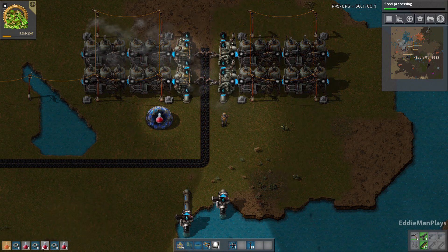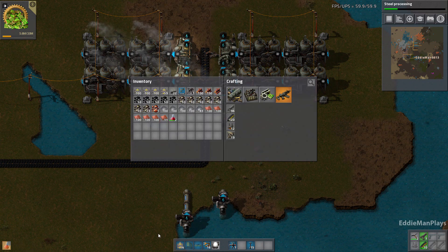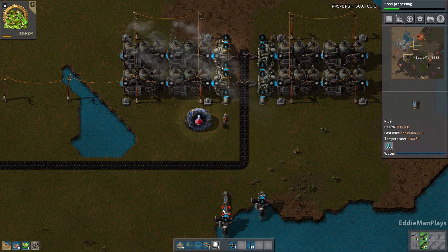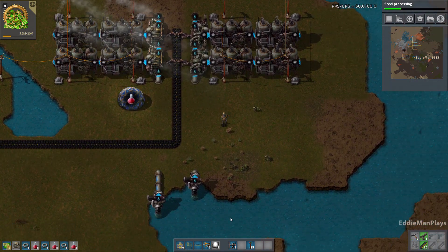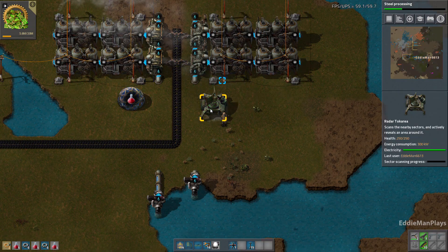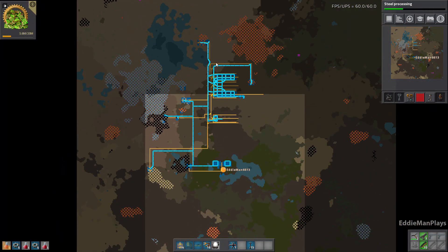Let me go ahead and clean out some of these here and place some radars — at least place one right now. This one here by power should suffice, and then maybe one up here after smelting is done.